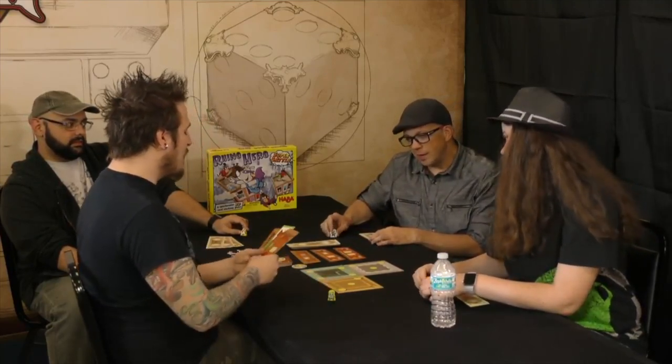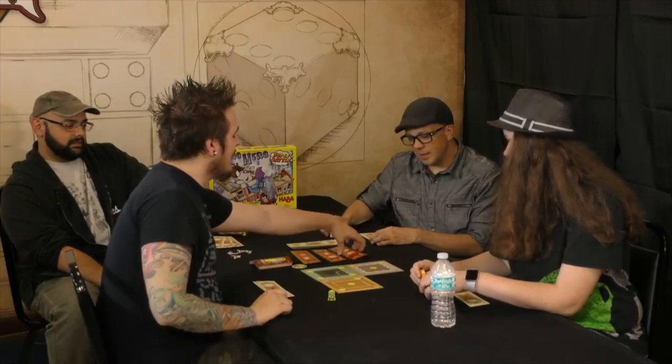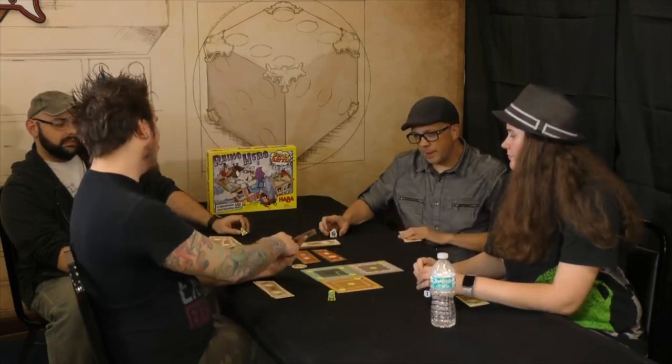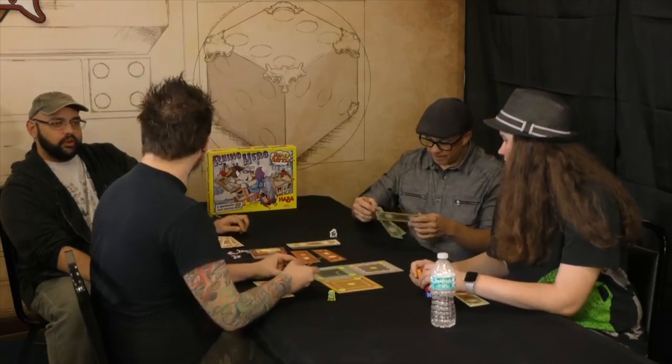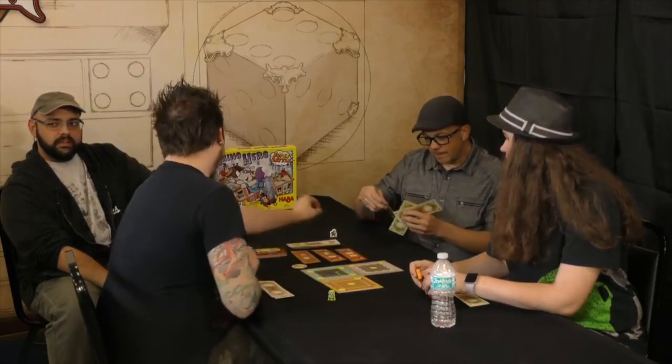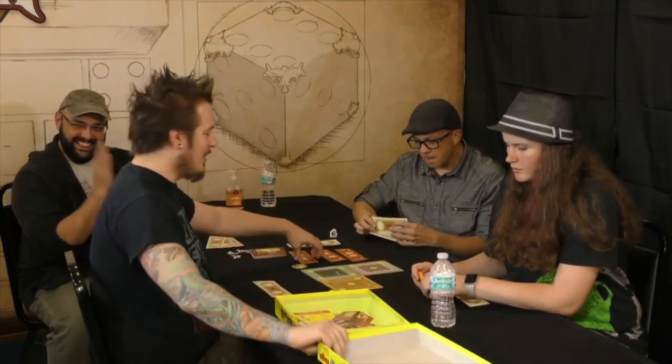To do that, we're going to be playing cards out of our hand. The cards have two different symbols on them — tall walls and short walls. We will also have ones with symbols with monkeys on them.